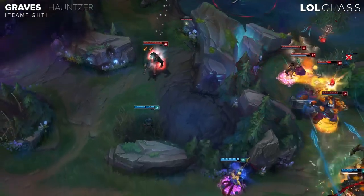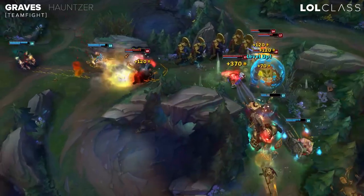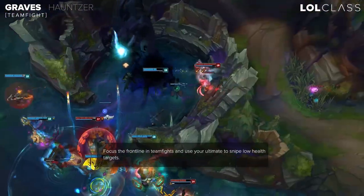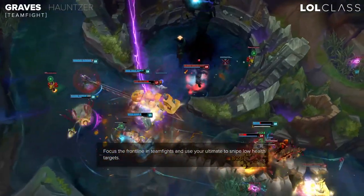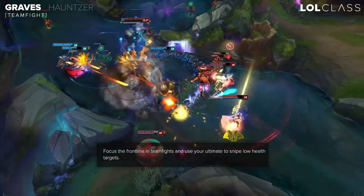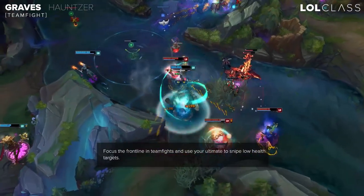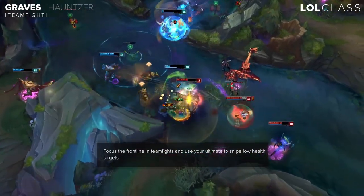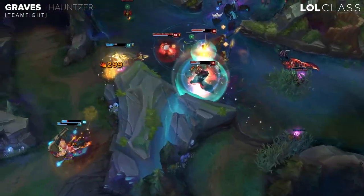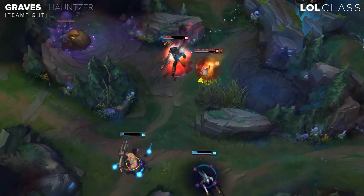Team fighting on Graves is really unique because you want to go on the back line but he doesn't have any CC to help him get there. I think the best way to play Graves in team fights is to kill the front line first, burst them all down, and then if you see any backline targets that are really low, you can execute them with your ultimate from far away. Try to be as annoying as you can in team fights — position your W to block vision from the enemy carries and just kite back or go forward depending on how the team fight goes.